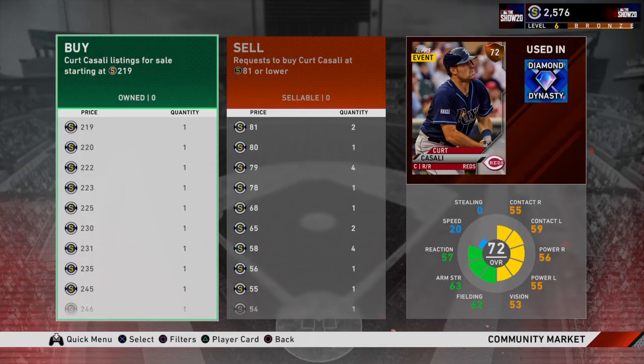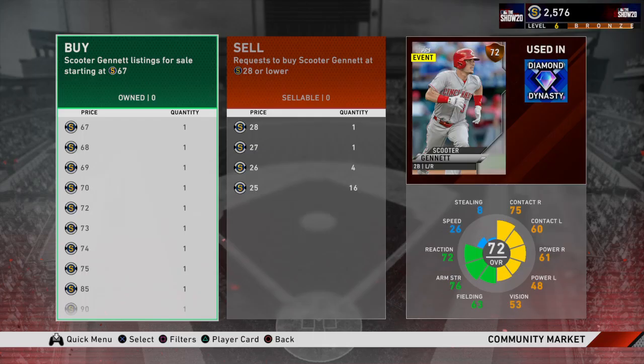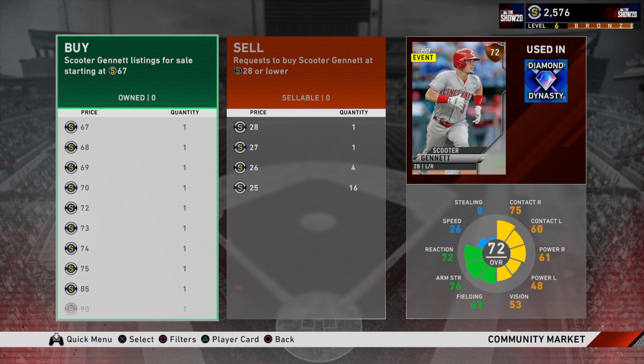Let's see who else would sell for a lot. Kurt Casilli — he sells for $218,000. I'm going to purchase him for $81,000 stubs. Then look at Scooter Jeanette — I just got him for $28,000, I bought him for $29,000 stubs, pretty cheap. I'm not going to use him. I'm going to try to get some stubs right now and sell him for $67,000 — that's a $31,000 stub profit. It's little, but as you do this more often, say you spend 38 minutes to an hour, you're going to add up the stubs, guaranteed.